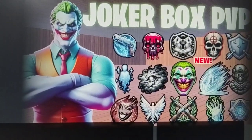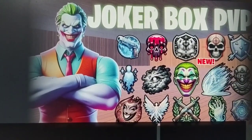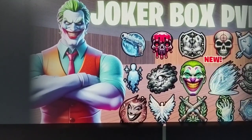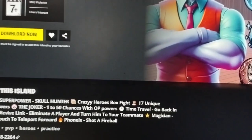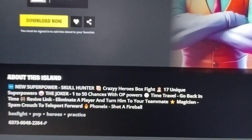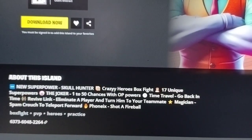This is a heroes in practice game. In this game you can have crazy heroes box fight. This game was created by Ferentz. The map code of this game is 637360482264.